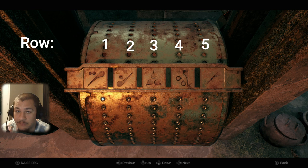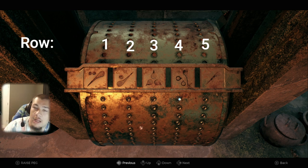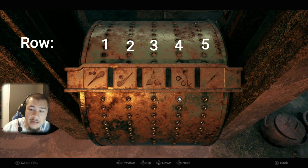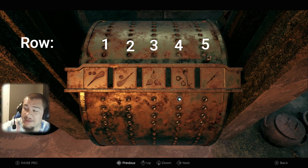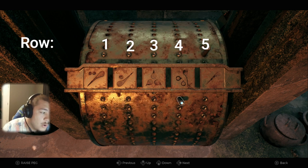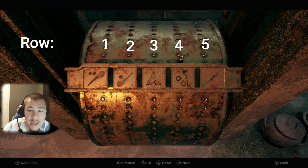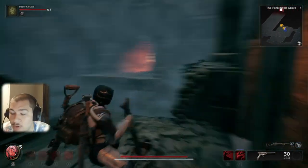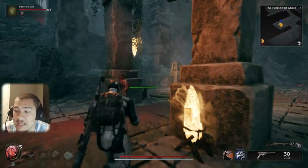Here's the code for peg placement: on the right side, on the first level all the way at the top, place one peg. Go down, skip one row. On the fourth row from right to left, place one peg. Go down, skip one row. On the third row down, place one peg. Go back to the fourth row and place one there. Go down and go all the way to the first row and place one there. The last row gets nothing. Once you've done that, the puzzle is complete.